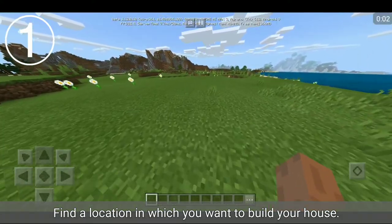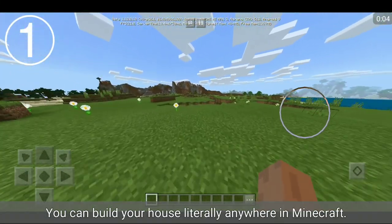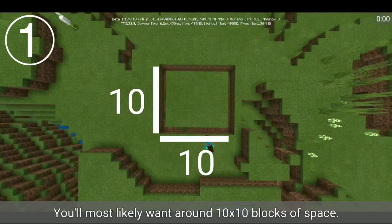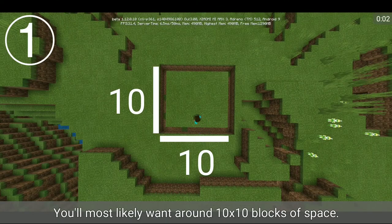Find a location in which you want to build your house. You can build your house literally anywhere in Minecraft. You'll most likely want around 10 blocks by 10 blocks of space.